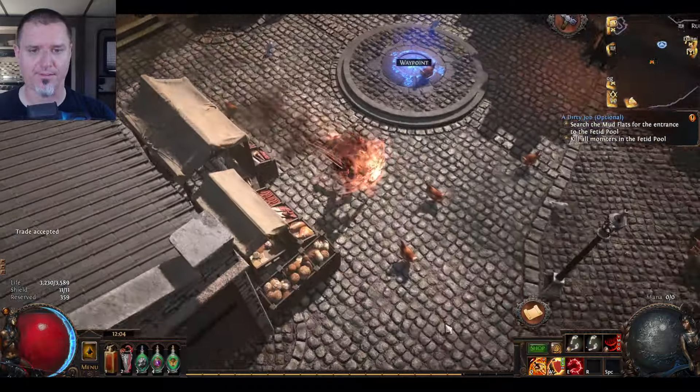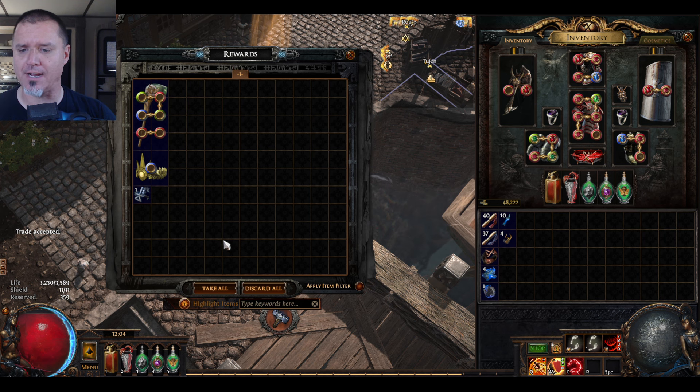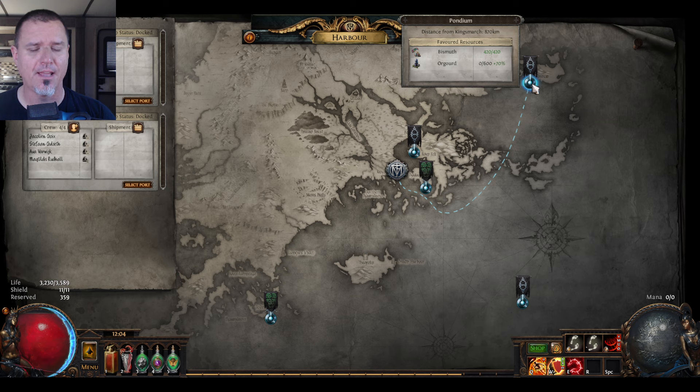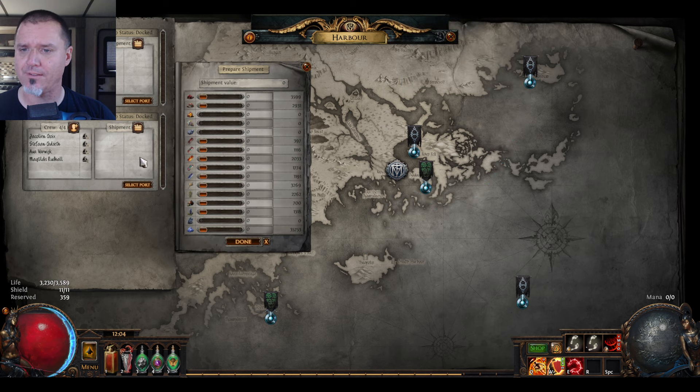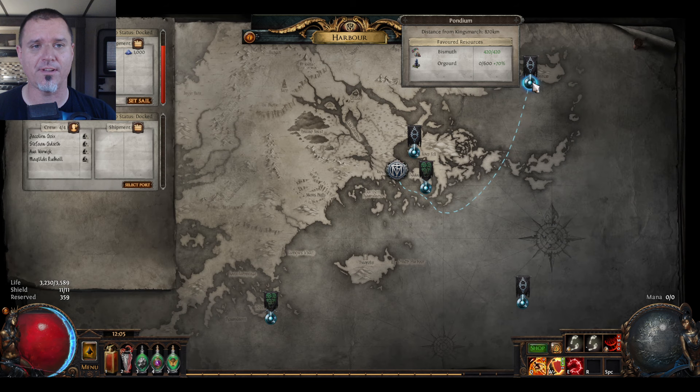Let's grab the rest of this stuff and do a quick rundown of all the different things we have going on. I need ore gourd — I've finally started planting. I need to finish this off with some ore gourd, so let's send 600 with 1,000 rune dust. Apparently, this increases the quality of your sale and gives you a little bit more back.